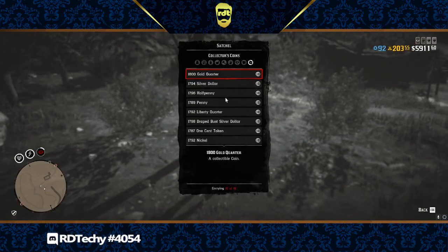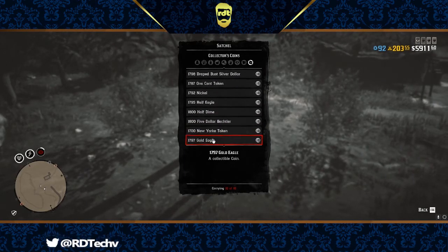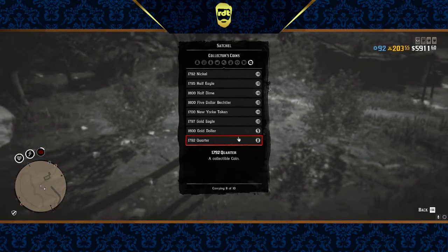you go into collections, you go into the coin, and if you look down here — 1792 horror — I should be able to pick it up, but it won't let me.